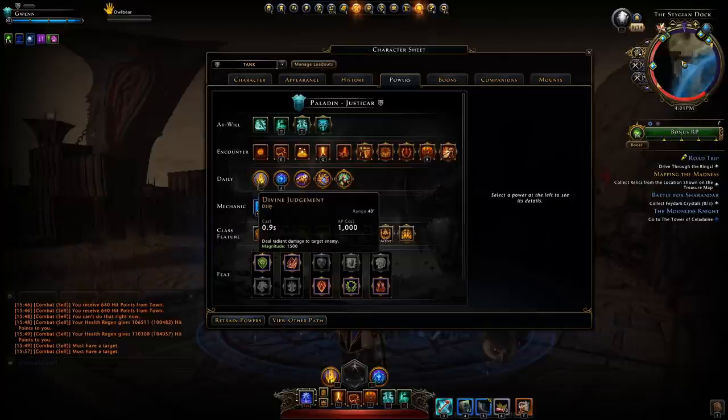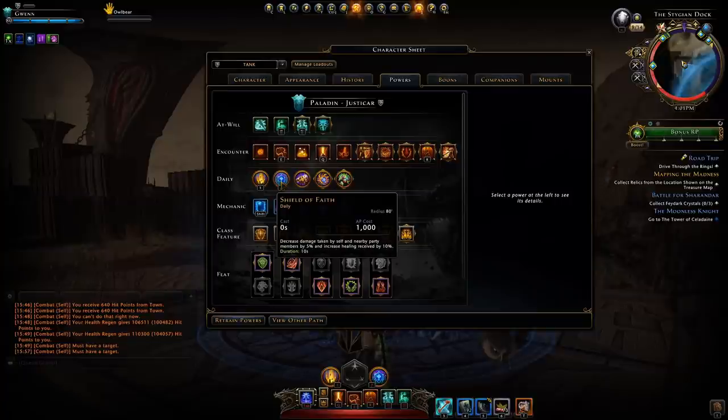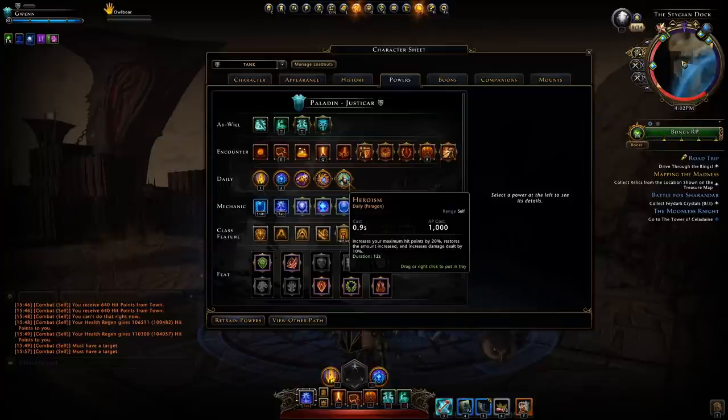For our dailies I generally use Divine Judgment at the very beginning of a fight just to make sure I can maintain that aggro by building up damage quickly at the beginning. For my secondary daily throughout the fight I like to use Shield of Faith coupled with the Defeat Sheltering Light feat to heal allies — essentially when I get healed they also get healed. However, if you're having a tough time and the boss hits like a truck, use Heroism to buff your HP for that short period and it'll also give you a small heal.